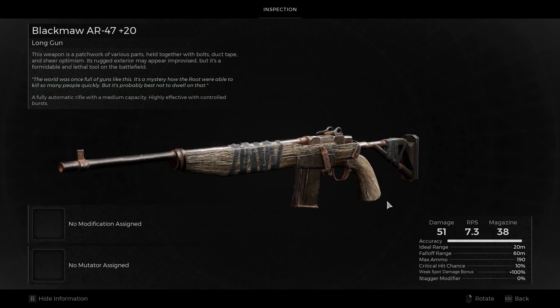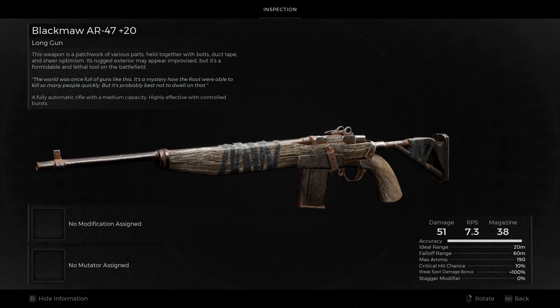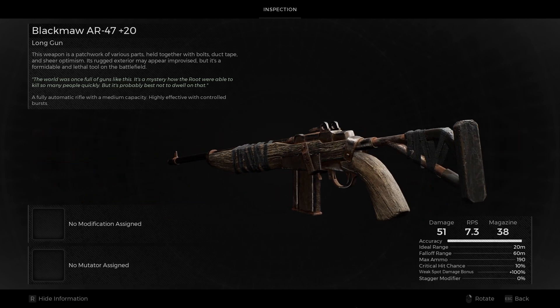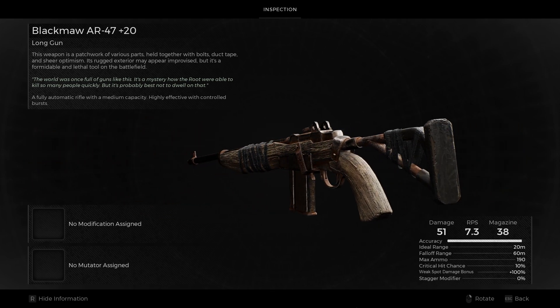This returning classic has received 4 buffs and 1 nerf. The damage has gone from 45 to 51, the magazine from 32 to 38, the ideal range from 18 to 20, and the crit chance from 5% to 10%. The total ammo has been reduced from 224 to 190.